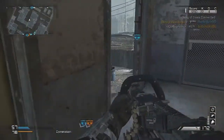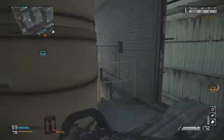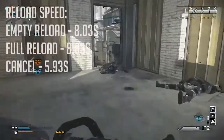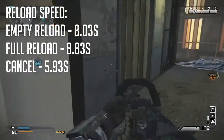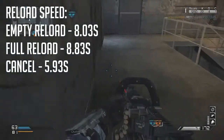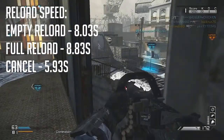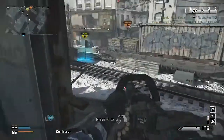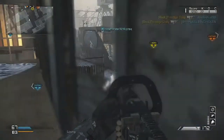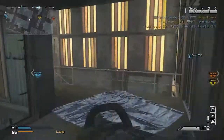Reload speed is something you really want to be careful of, because the reload times are tremendously high and leave you vulnerable for a long time. An empty reload is 8.03 seconds, a full reload is 8.83 seconds, and a cancel is 5.93 seconds. That is a lot of time exposed to enemies. You want to make sure you're in a safe area when reloading, or have a teammate covering your back, because that's 5 to 8 seconds where you cannot shoot and are completely vulnerable.